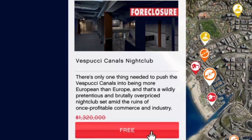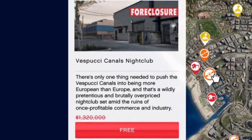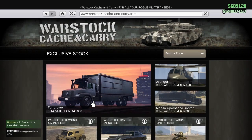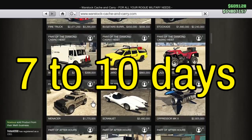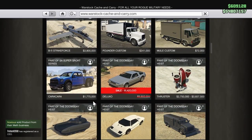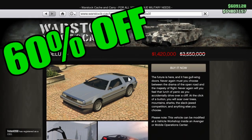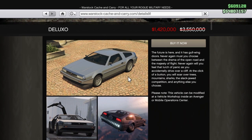All free items like this Vespucci Canals Nightclub and in-game discounts change weekly, bi-weekly, or sometimes even monthly. This free Vespucci Canals Nightclub arrives after an update on Thursday, and it usually takes 7 to 10 days for those free items and discounts to appear. The Ponte Deluxo is available this week for 60% off — it was also available last week for 60% off, and it could go away at the end of this week. These discounts and free items will only be available 7 to 10 days after linking your Rockstar Social Club account with your Prime Gaming benefits.